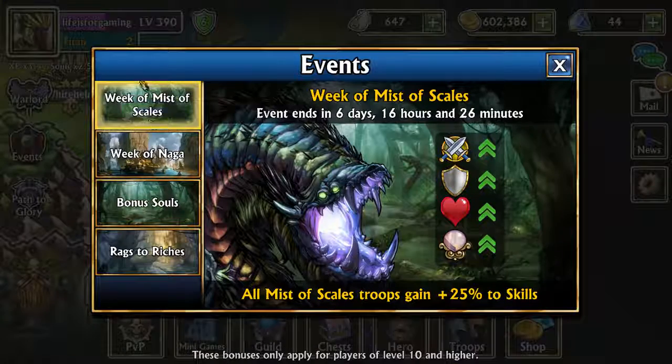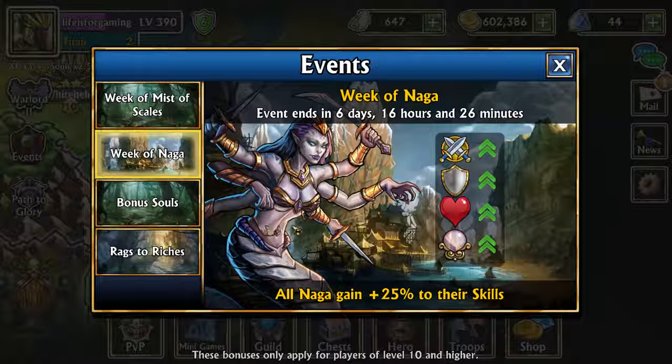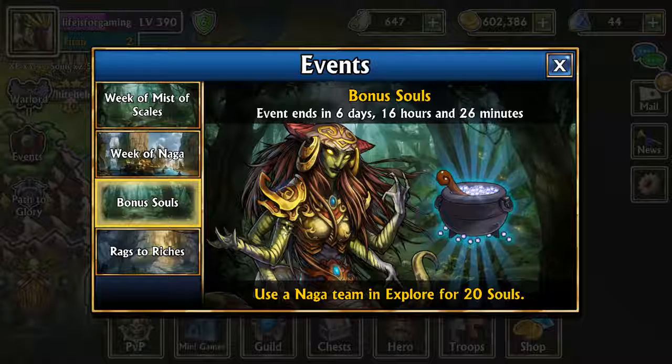Week of Mist of Scales: all Mist of Scales troops gain plus 25% to skills. Week of Naga: all naga gain plus 25% to their skills, and if you use a naga team and explore this week you get 20 souls.